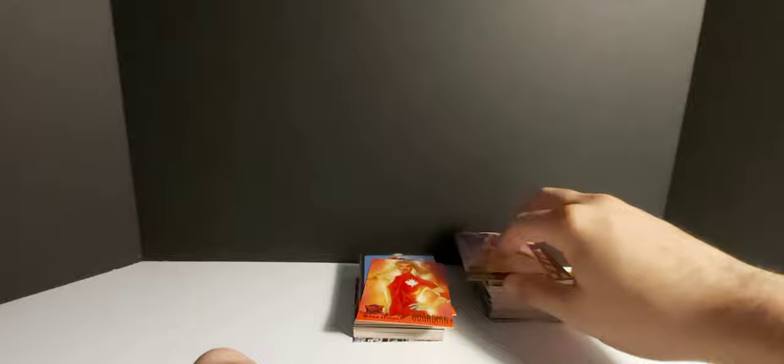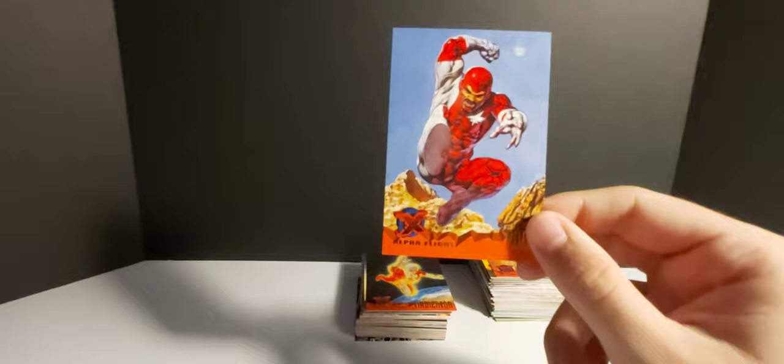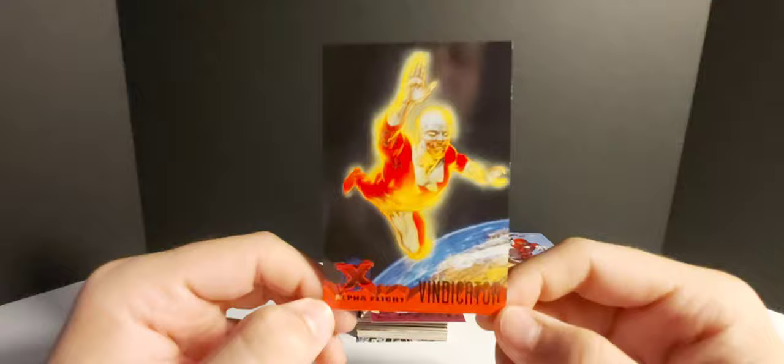Interesting — I knew Nightcrawler but not Rogue. Mojo gets his own card — 'An insane ruler of an alien dimension dominated by television, Mojo lives for ratings.' Maverick — 'It takes something special to make it in the deadly world of the mercenary.' Artist Mark Sasso. He looks like a bunch of characters mixed into one — I see Iron Fist, Cable, and Bishop. Magneto — that looks badass, super cool. 'The master of magnetism is arguably the most powerful mutant on Earth. His last battle with the X-Men has left him in a mindless state living on Space Station Avalon.'